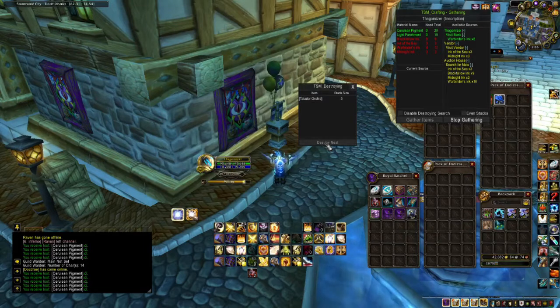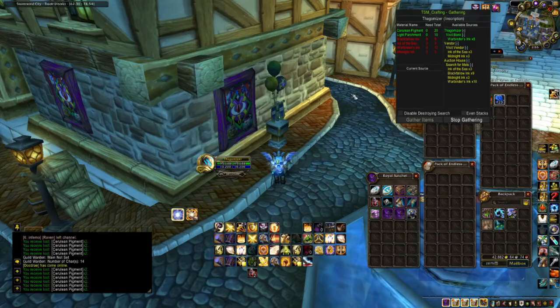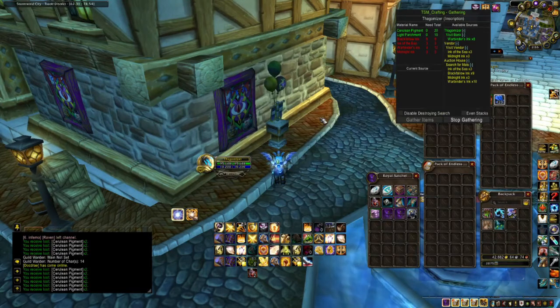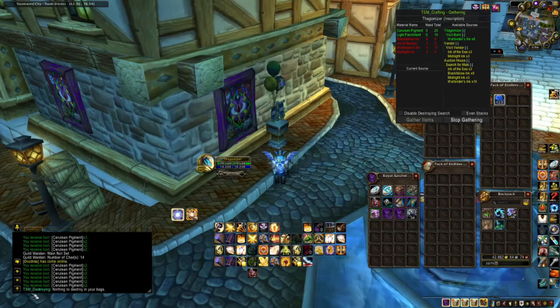Once you destroy your last item or mill your last herb, TSM Destroying will close down and will reappear when you have more herbs or things to disenchant. If at any time you need to bring up TSM Destroy, just type backslash TSM space destroy and it will bring it up. If you have nothing that can be destroyed, TSM Destroying will say nothing to destroy in your bags.